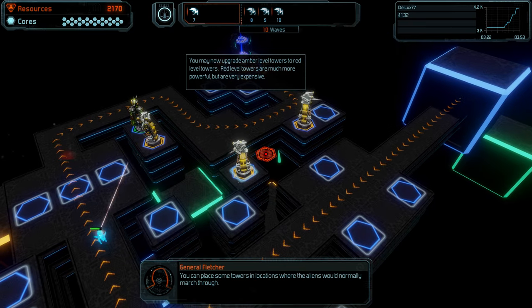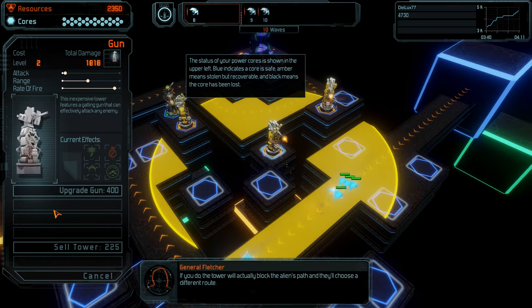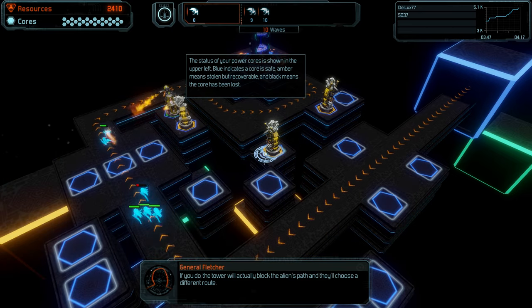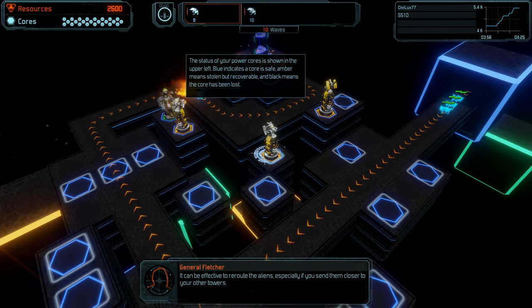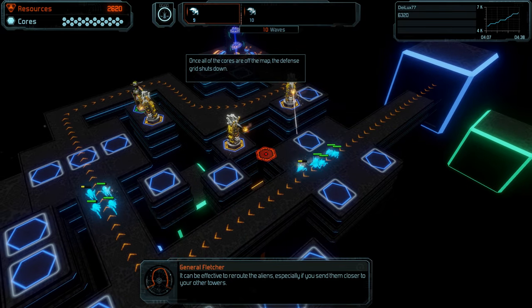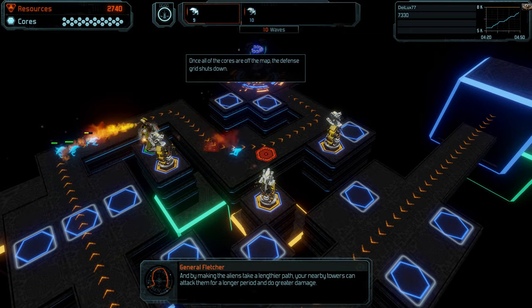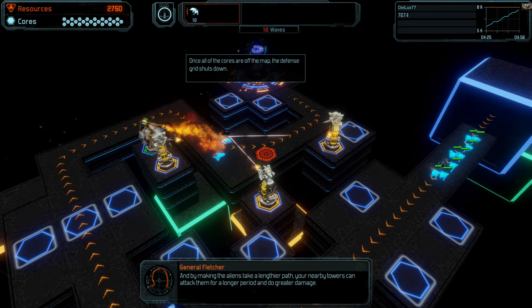You can place some towers in locations where the aliens would normally march through. If you do, the tower will actually block the aliens' path and they'll choose a different route. It can be effective to reroute the aliens, especially if you send them closer to your other towers. By making the aliens take a lengthier path, your nearby towers can attack them for a longer period and do greater damage.